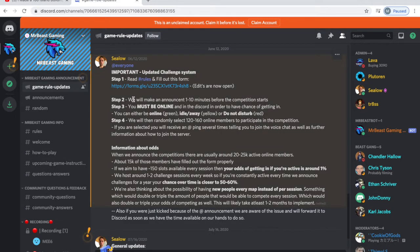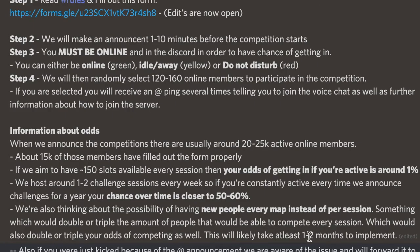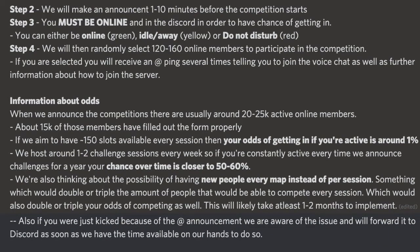Once you do all that, they'll have your information to contact you. Step two: there's going to be an announcement anywhere from one to ten minutes — but in practice about twenty to thirty minutes — beforehand saying the video is starting. There are thousands of people trying to get in, so they send messages to a random hundred or two hundred people to join. Step three: you must be online in the Discord so they can message you — either online in green or idle in yellow — so you get a notification on your phone or computer that you've been selected.